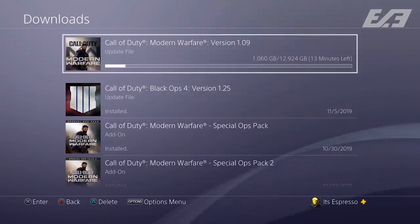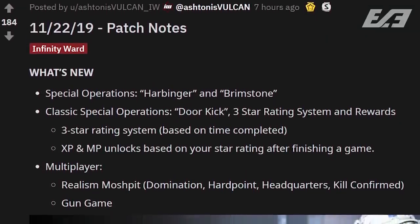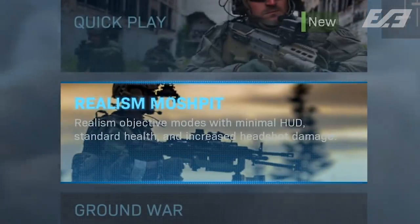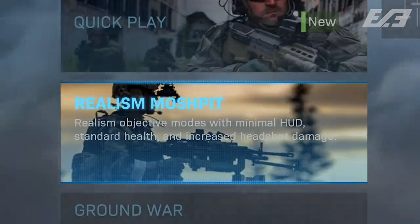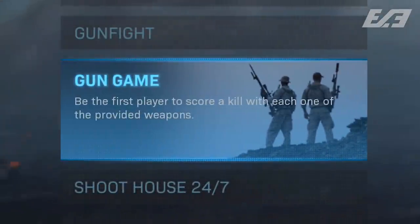As for the new content, let's start with the more fun stuff — things that literally weren't here yesterday but are now. On the MP side, we have two brand new playlists: Realism Mosh Pit and Gun Game. Realism Mosh Pit is a combination of Domination, Hardpoint, Headquarters, and Kill Confirmed, all utilizing the realism rule sets of upped headshot values, minimalism when introducing the HUD, and things alike.